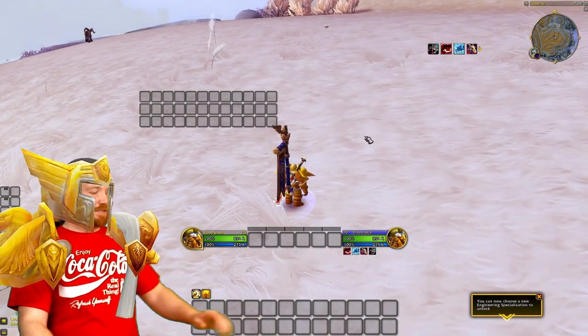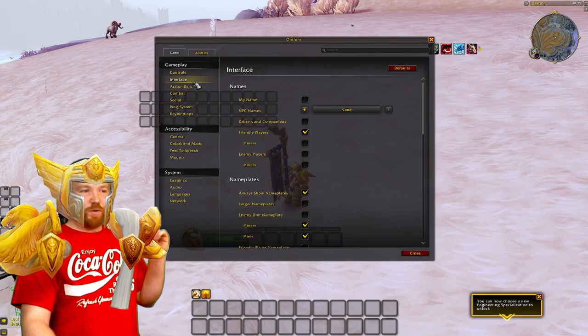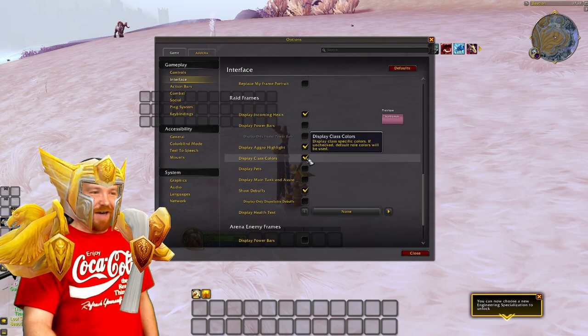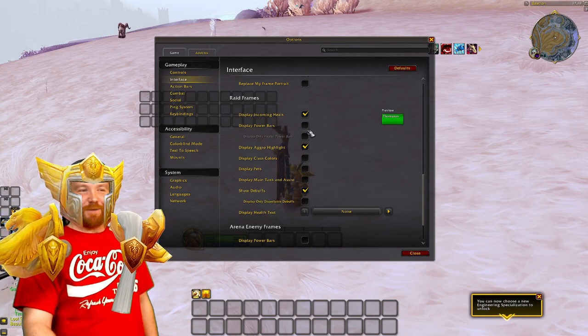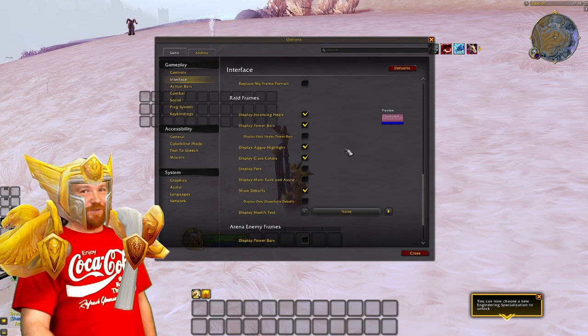First thing we need to go through is some checks. Press Escape, go on to the Options panel, then go on to Interface. Scroll down — I don't know why they have it like this by default, but you'll have these two unticked. It's green, so when you go into a raid your mates in the raid frames are all green and you can't see their power bars. So tick the power bars, and tick the class colors so you can see what classes you've got in your raid team.